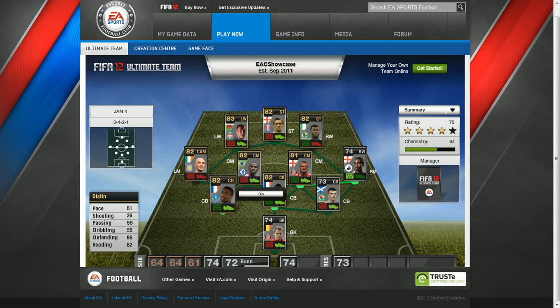And then we have Sylvan Distin playing for Everton. His pace is 61, shooting 36, passing 56, dribbling 55, defending 86, heading 82.